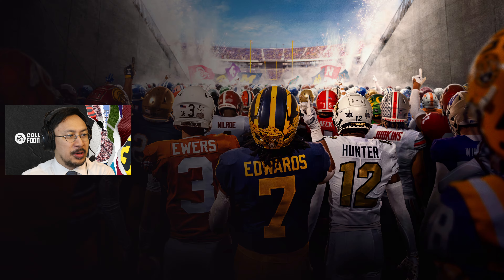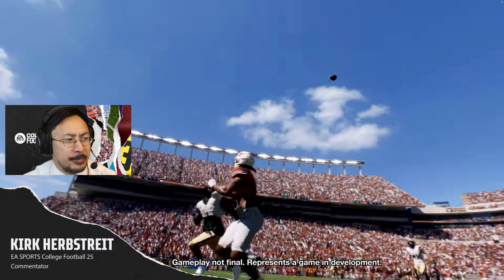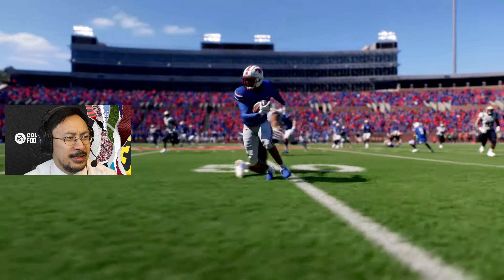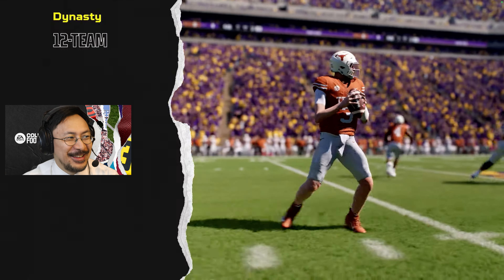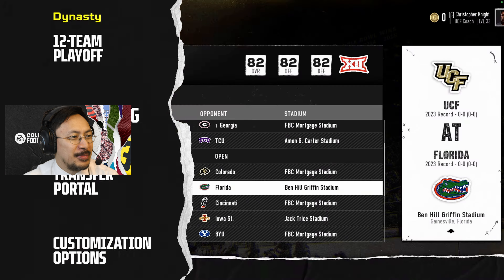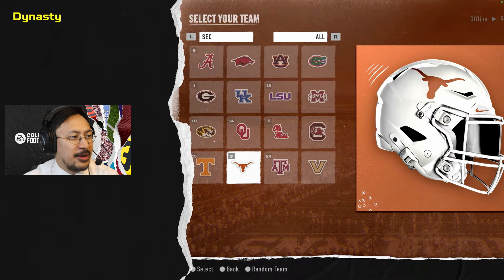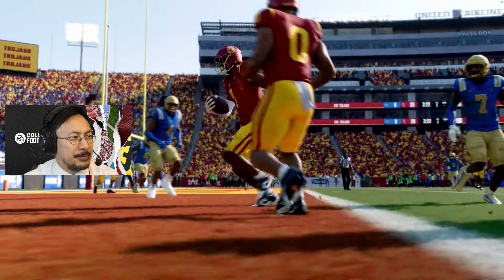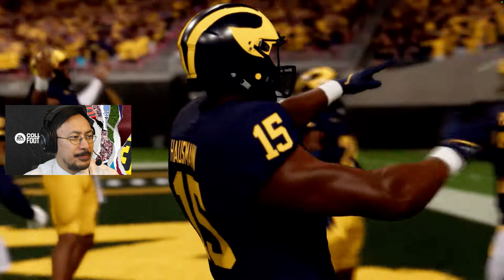Second viewing: Kirk Herbstreet introduces the EA Sports College Football 25 dynasty deep dive. Online dynasty can accommodate up to 32 teams and you can play with friends for up to 30 seasons. Features include the new 12-team college football playoff, recruiting, the transfer portal, and a ton of customization options. College football has seen seismic changes, and the 2024 season marks the debut of the new 12-team playoff — I actually forgot about that.